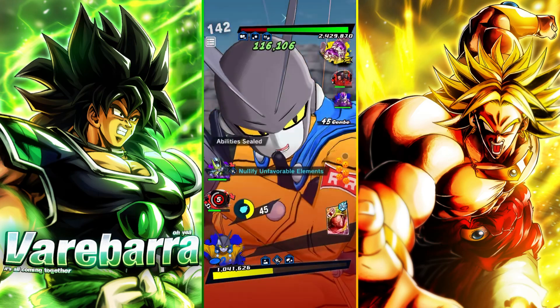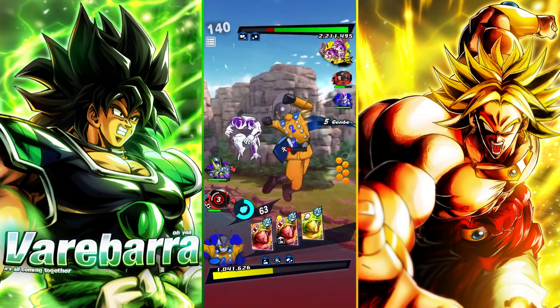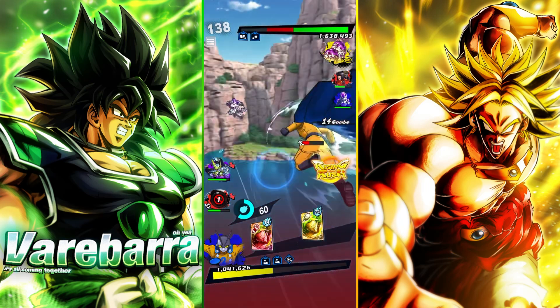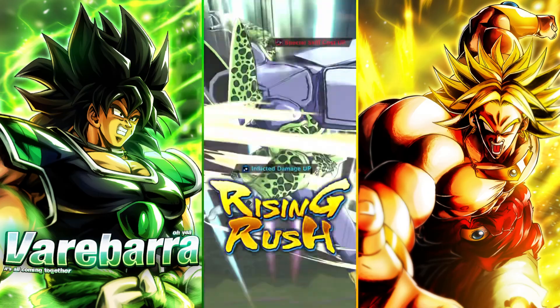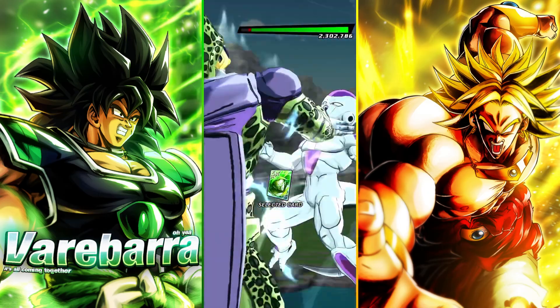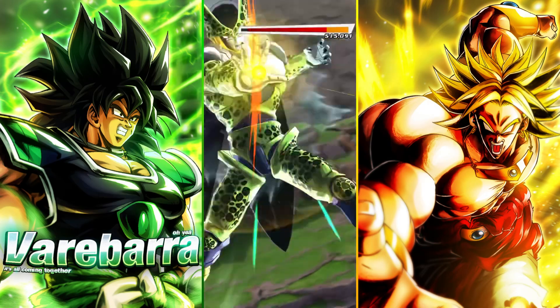Let me do this — sick, we got ki and a card. Right for it this time, yes sir, very nice. I think I'm just gonna rush with him. The strike damage is actually pretty good. Yeah, I'm just gonna rush. Nice, and then we're gonna go green. He's actually doing some nice strike damage — that's what I noticed.